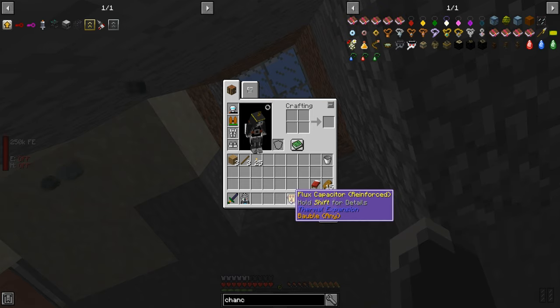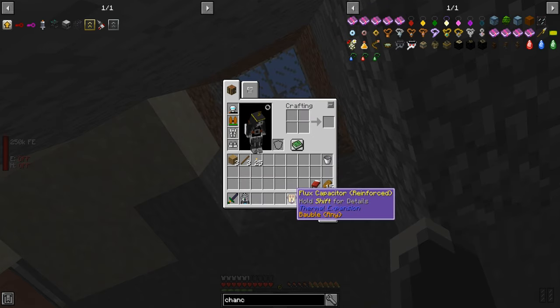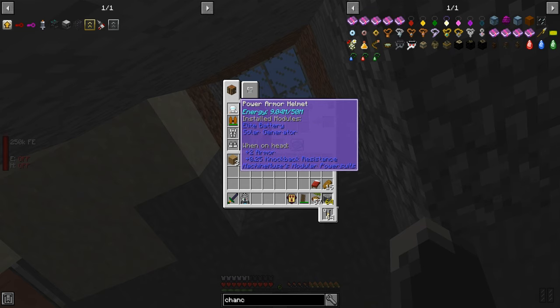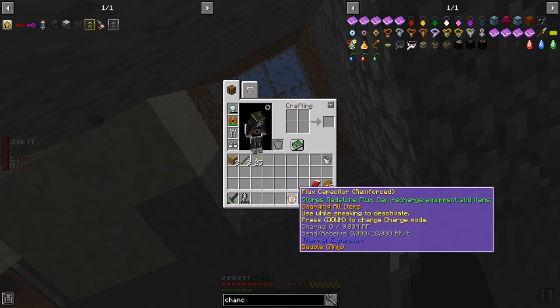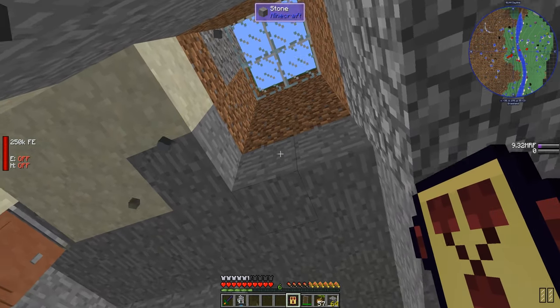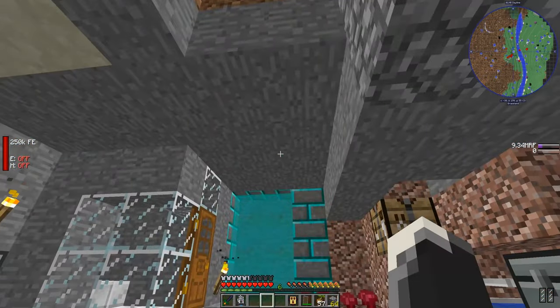I also wanted to make a flux capacitor. I made that off cam — it's very, very simple to make. I actually made the reinforced one just because it's 18,000 input, so that means our solar panel, which does 15, we would actually get 15. But unfortunately we have to hold it, and it's set to inventory so it's just going to go back in the helmet. So there's no point in holding it right now.